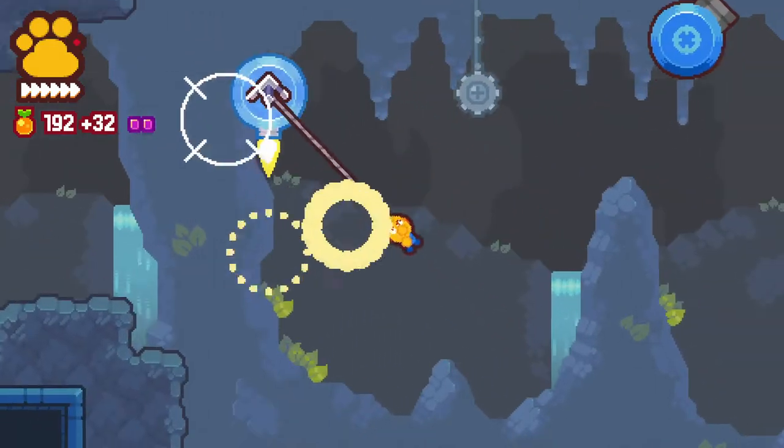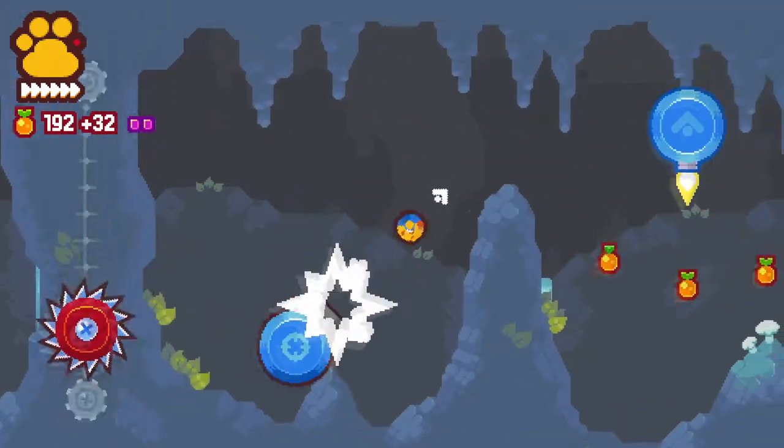Am I going the right way for the gem? I'm assuming so. This feels really cool to do. This kind of platforming you could only really do with a grappling hook like this. Yeah, this is where it was. Cool. Alright, we got everything in this level. Smash! There we go. Alright, we're making our way through.